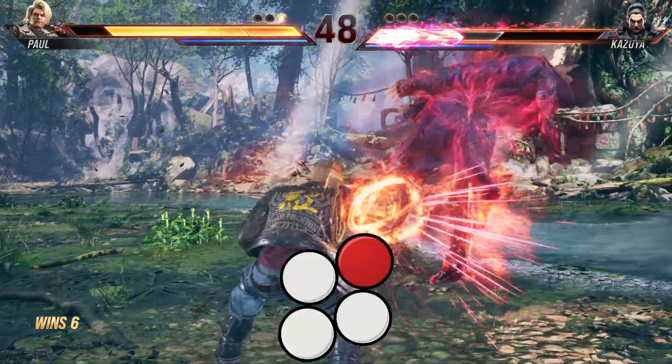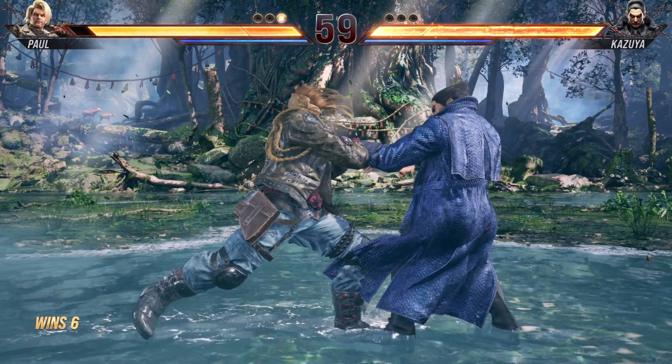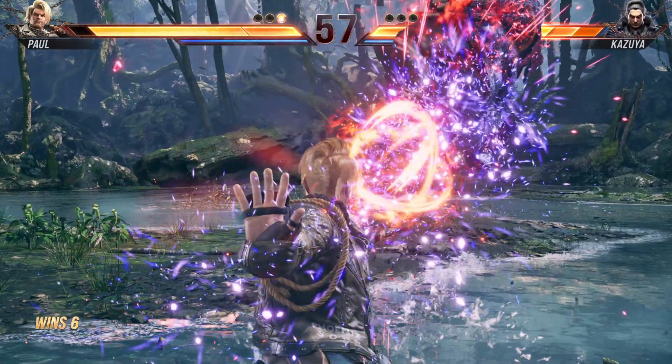Demoman is down 4, 2, then 1 plus 2. To get the Just Frame, just after you hit the 2, as soon as you see his elbow come out and hit the opponent, that's when you press 1 plus 2. If you do this just as it hits, you'll get the Bluespout version.